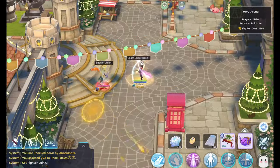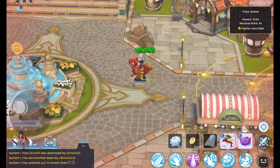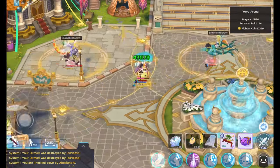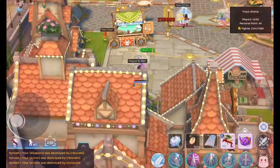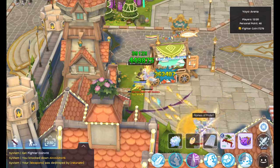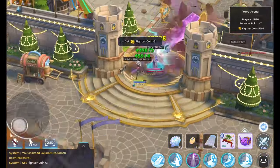Hi guys, here's my hybrid ancient artifact user build. Just a disclaimer, all of this depends on your play style, micro decisions, skill rotations, and of course your opponent's skill set as well. I just came up with this build to have a bit of fun in PvP, to be able to fight back against DPS classes whilst being a bit tanky at the same time.